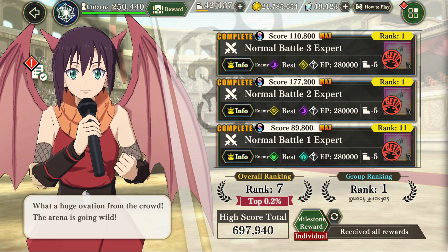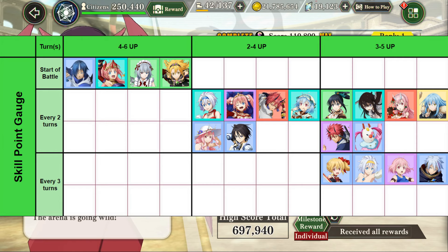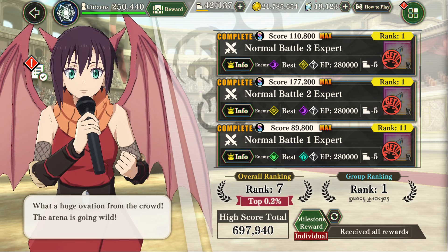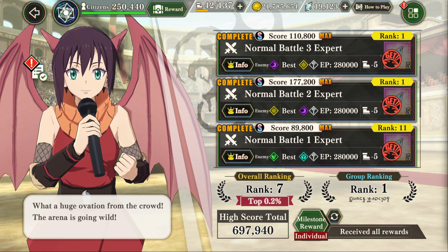Disclaimer number two: these are the units I use for Protection Gauge, and these are the units I use for Skill Points — you'll see those a lot. Disclaimer number three: don't forget to go into your Town of Tempest and optimize your Dark Magic building, especially with the new EX Unbounds.